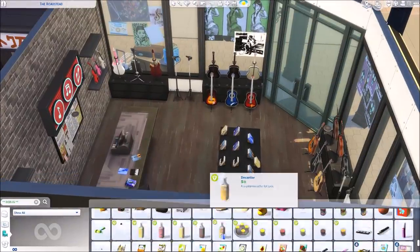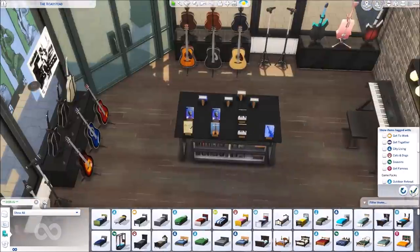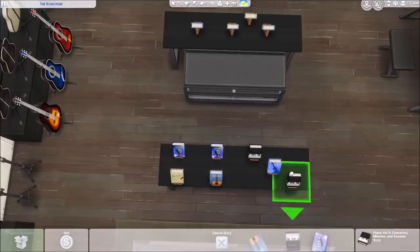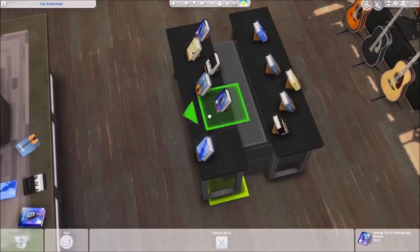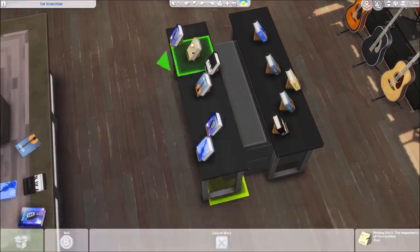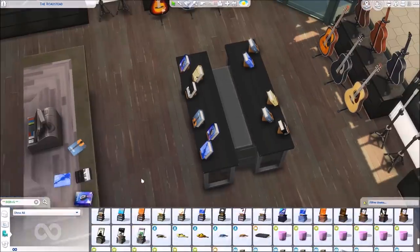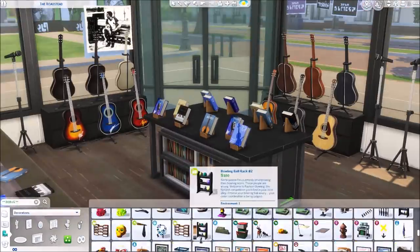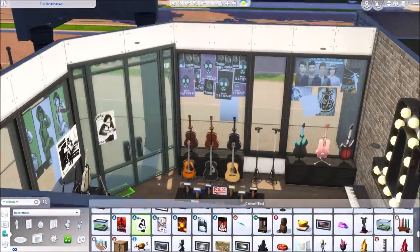I was really happy with how Sims were interacting with the place — I wanted them to come in and play around with the guitars, and I even had Sims messing with the karaoke machine. It felt like how every time I've been in a real music store you always see people in the back messing around with guitars or drums. I want drums so bad in The Sims now — when I was building this I thought it would be so cool to have a giant drum set visible through the window.